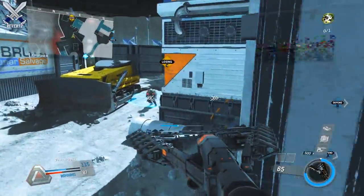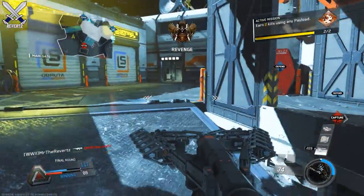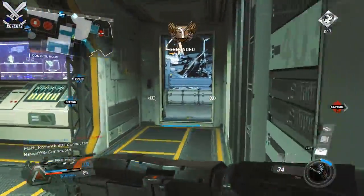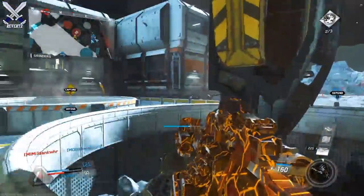Hey, what's going on guys, Mr. The Reverts here. In yesterday's 1.16 update for Call of Duty Infinite Warfare, there were a ton of new weapons found in the files of the game. I want to give a shout out to Mr. Jarny for finding these weapons. Now most of these guns are in the early stage of development, so we really don't know too much about them.